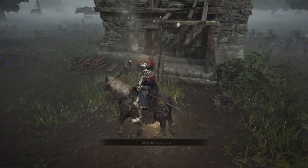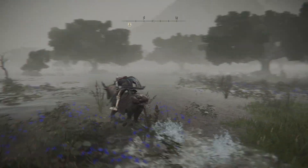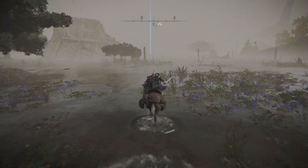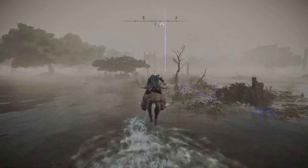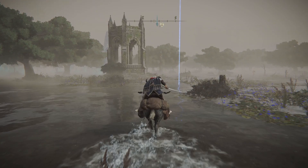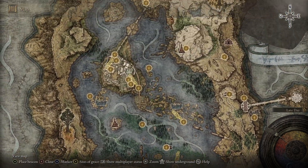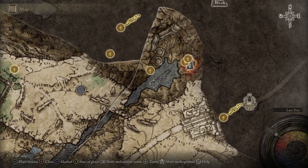Once you've made it over here, you're going to talk to him, get the item however you want, and you're going to head right back to that lady at the tower. Once you've made it back, you just want to hand her the necklace. Next up, you're going to go very north, and you're going to find this ravine over here, and find this first grace, and you're going to head down it after that.